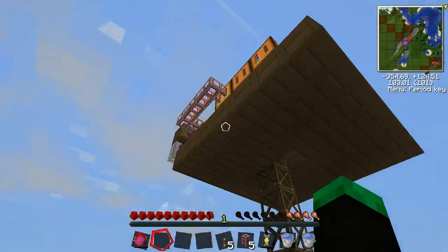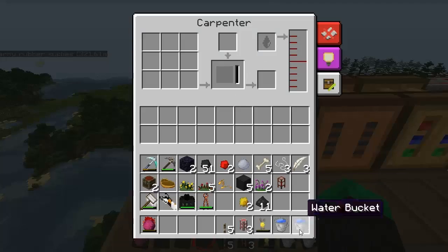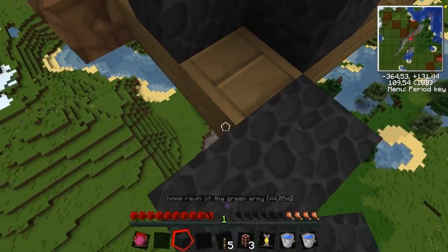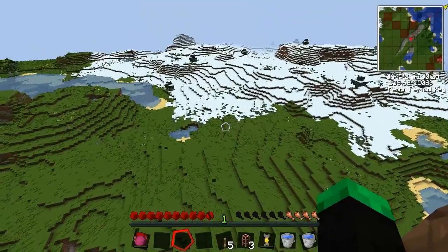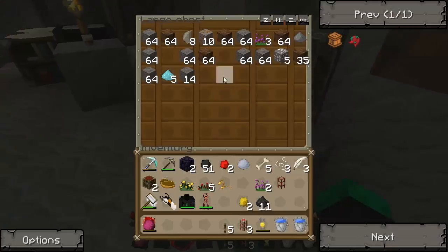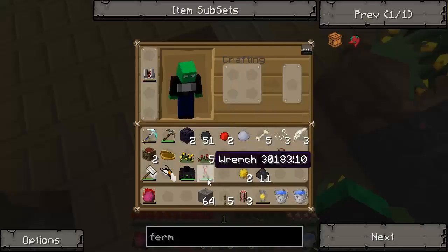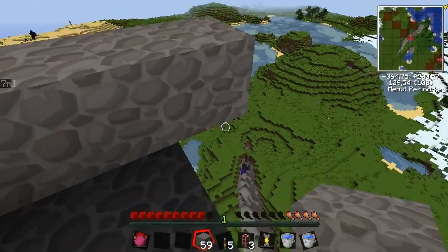I'm gonna be so sad when my jetpack runs out of fuel. Now I remember - I need the water for my carpenter. I'm gonna make an eternal source up here, a forever spring or whatever. Let's make a platform - look at this base culture, isn't it beautiful?